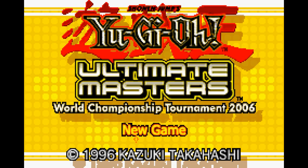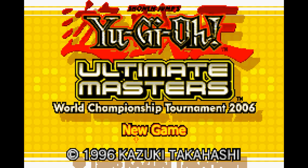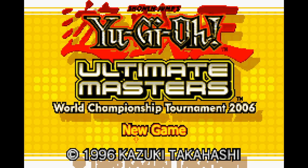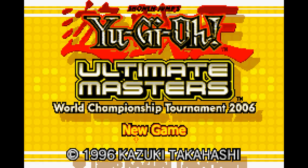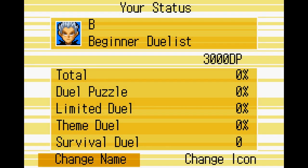Now if your objective is to simply beat Yu-Gi-Oh! Ultimate Masters World Championship Tournament 2006, you will be disappointed to find out that there isn't technically a way to do so. Simply put, there are no ending credits to the game — but that's not a problem. There's a built-in status meter that shows us our percent completed, and we can just reach 100%, right? Of course not. This is a Konami game. What are you, some sort of moron or something?